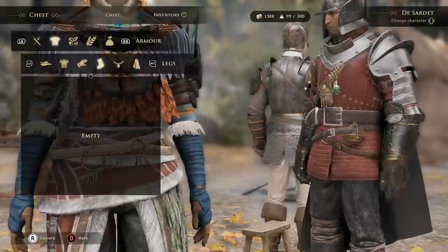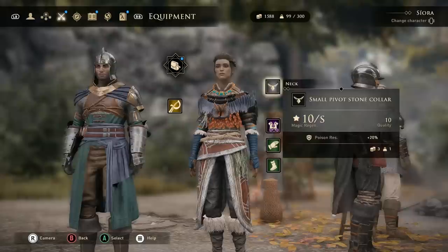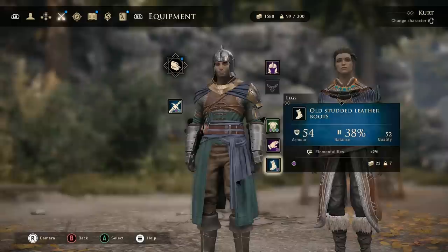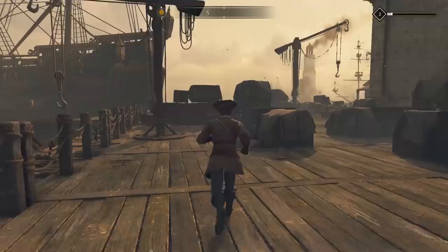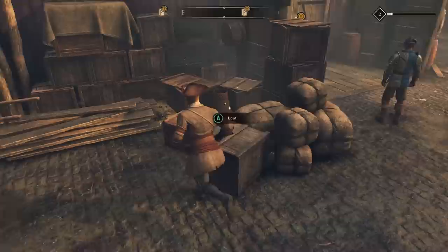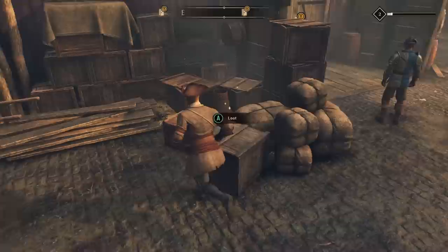Every time your reputation with one of the factions increases, you'll get a good quality item waiting for you in your storage. You can find your storage at your house in every major city, at camps, and at every camp in the woods when you travel between zones. If you want to keep your companions alive at higher difficulty, you'll absolutely need to get them some better gear. But you don't have to buy gear and waste money — you can just give them what you find or upgrade their existing gear. Don't be afraid when upgrading your gear; you'll find plenty of materials while exploring and recycling the gear you find. Don't forget to loot everything, especially in cities, and once you come back, check again for that yellow glow because loot spots will usually respawn.